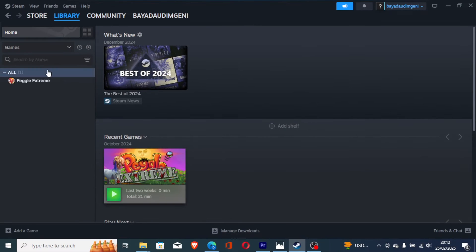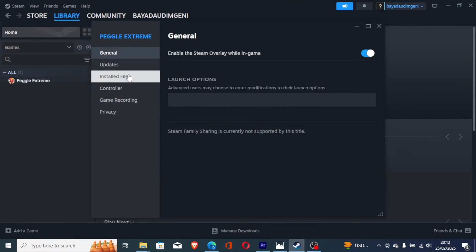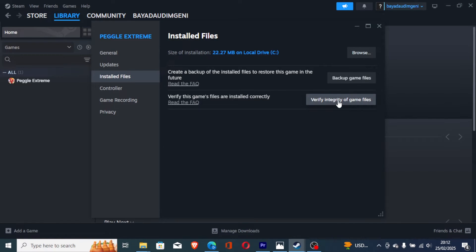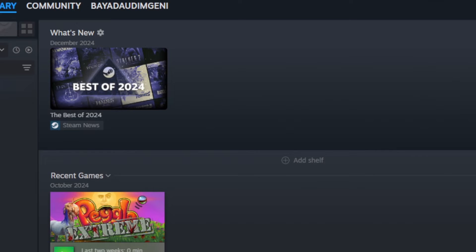Open Steam, go to your Steam library, and right-click on Marvel Rivals. Go to Properties, then Installed Files, and select 'Verify integrity of game files.' After verification is complete, try to launch the game to see if the issue has been resolved.